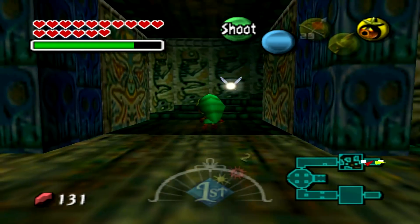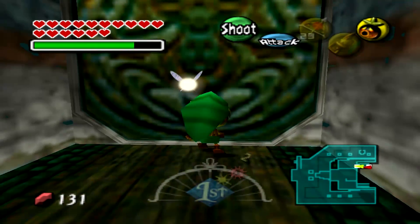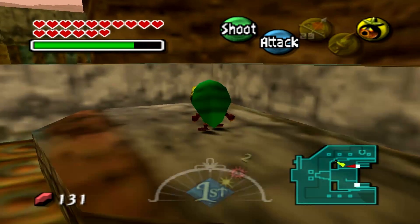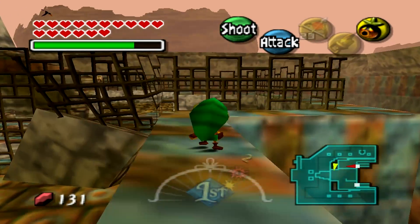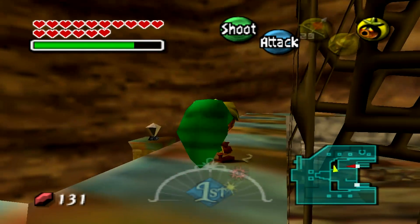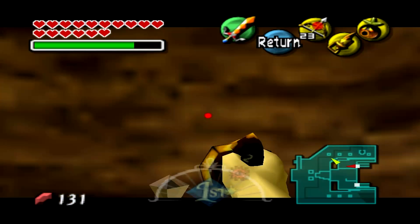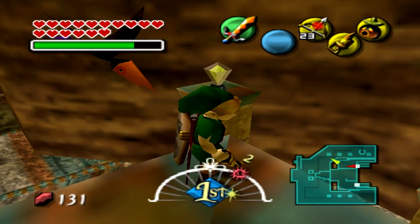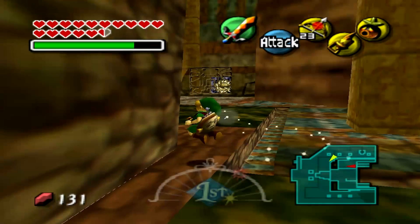These bubbles there actually curse you, which means you can't bring out your sword. Here's another heart piece right here, actually — it's not too hard to find. Oh, are you kidding me? Seriously, did you really just do that? A bird pushed me off the ledge.